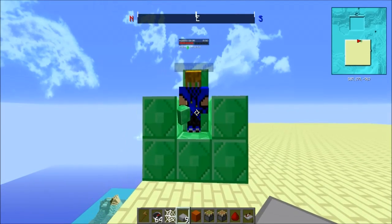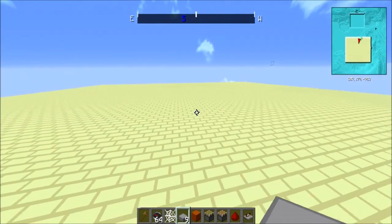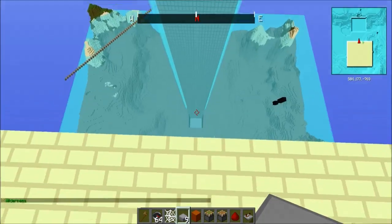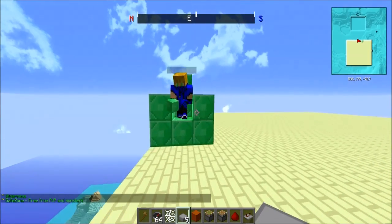Hey guys, so today we have something pretty crazy, pretty special. As you can see, I'm standing on top of this platform of awesomeness, and there is a water wall in front of me — that could only mean one thing. We have a cannon to show. So what are we doing here, K-man?